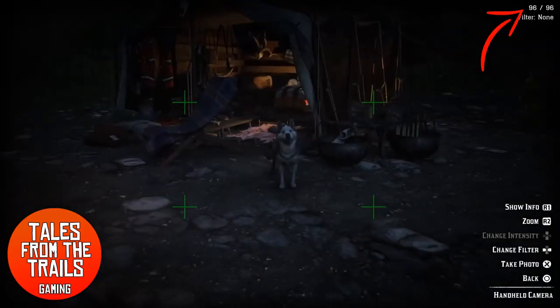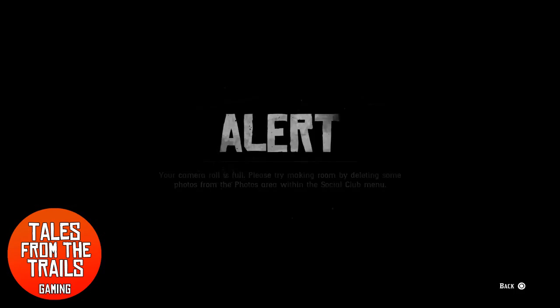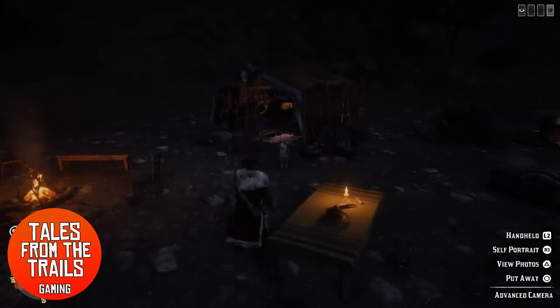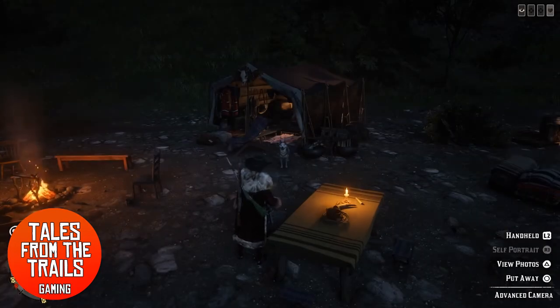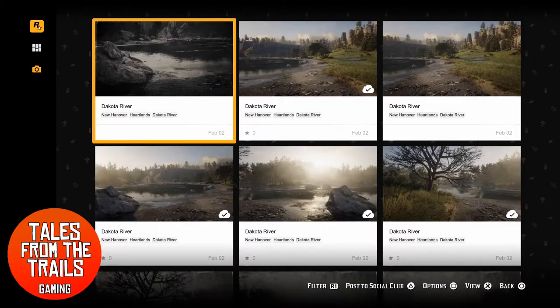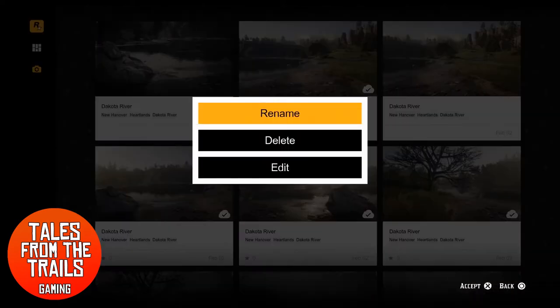Typically it will want you to delete them manually. You will get hit with this screen — your camera roll is full. So it will want you to go into the photos and delete them one by one through the social club, and as we know this is so time consuming.